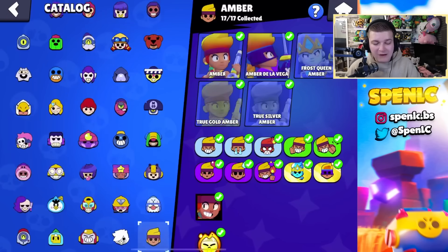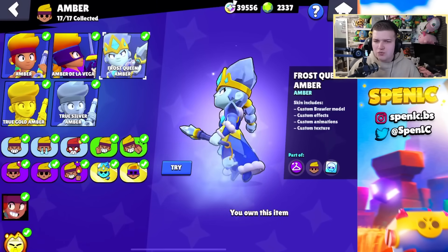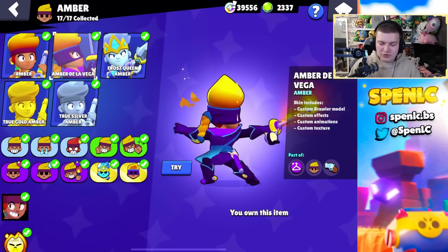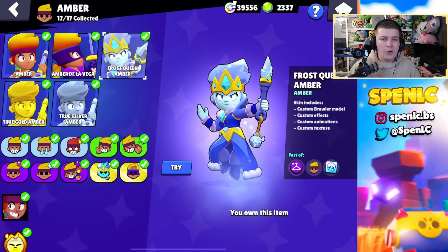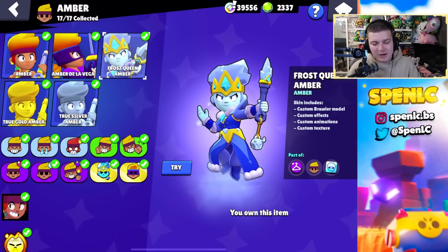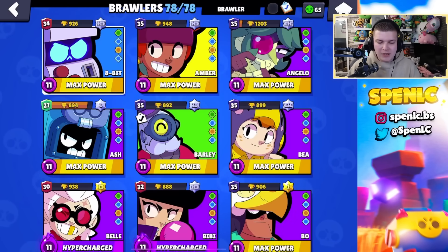Next up we have Amber. Amber doesn't really have many skins, but she has two really good ones. This skin is really underrated — I think just on the face of it it's a really cool skin — but Fus Queen Amber is by far the best Amber skin. It's also got kill animations, meaning it might be a legendary skin in the future. If you've got bling to pick this up, this is probably the best skin for bling, in all honesty.